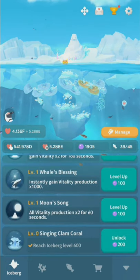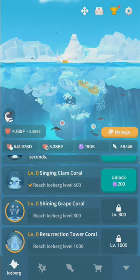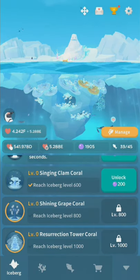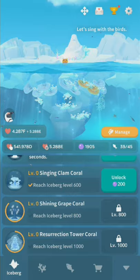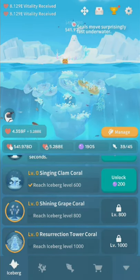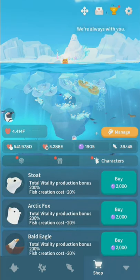Down at the very bottom are the artifacts from the first game. Singing Clam Coral is like the Nautilus — it gives you auto taps. Singing Grape Coral gives a permanent vitality boost to all vitality sources. The last one reduces your skill cast cost or skill cooldown time, which is pretty significant. These max out at level 10 and they do cosmetically appear in the world. In terms of pearls, you also want to save up to buy one of the three characters/creatures here.